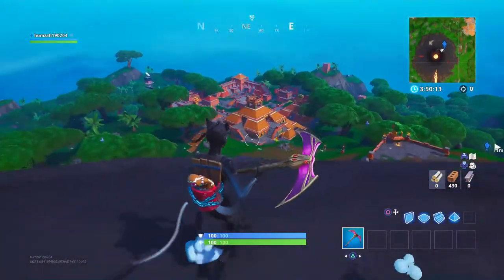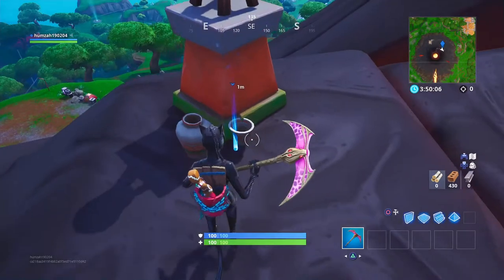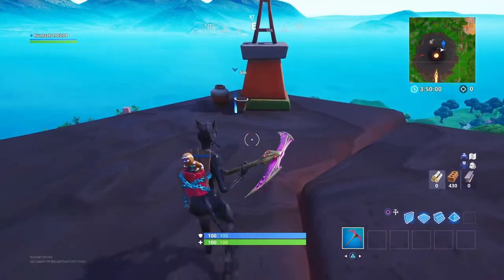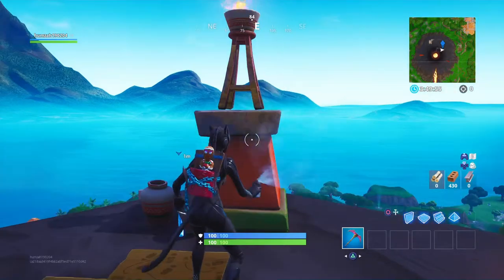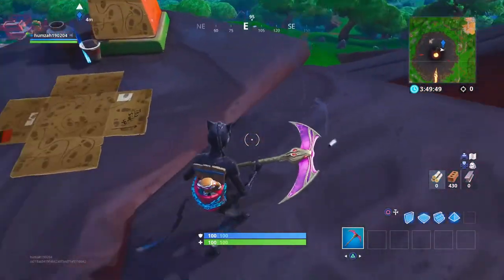Once you come to this place you'll be able to see Sunny Steps — I can see a llama right there. Come over here and the banner icon will be somewhere around here. It's gonna be there, or it's gonna be on top of the fire.